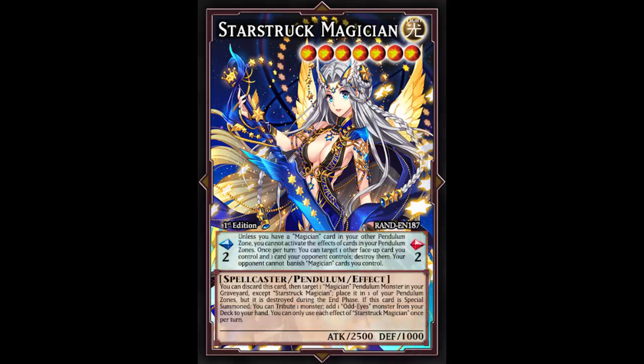Today we're looking at Starstruck Magician. She is a Light Level 7 Spellcaster Pendulum Effect Monster with 2500 ATK and 2000 DEF. This card was apparently created to fill in the missing part of the magician lineup. With Wisdom Eye going down to one, it kind of hurt, but you still have three Pendulum Calls - so would this card fill that gap?